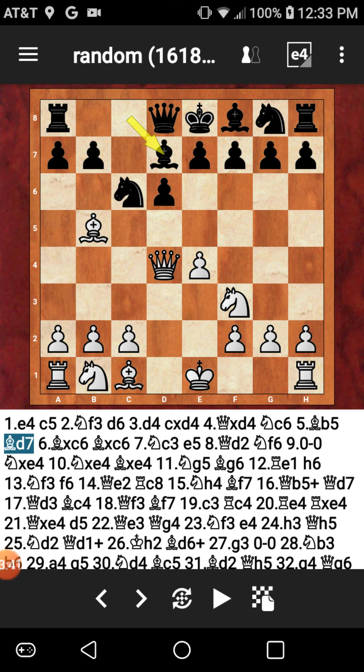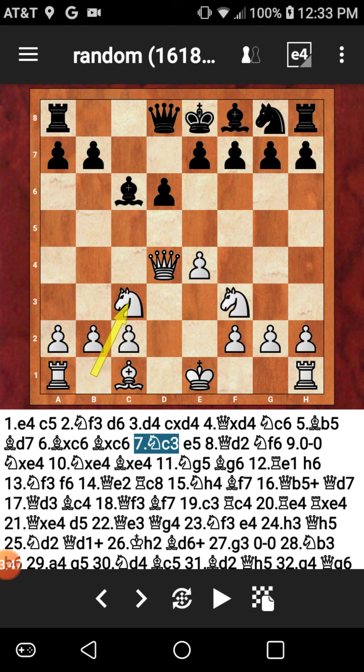So now I just develop my bishop to D7, bishop captures knight, bishop captures knight. Then white just develops his knight to C3. Very interesting game so far — a lot of development, just a lot of basic beginner opening-type preparation as we call it. Now I play E5, attacking that queen on D4, asking a question of the queen: where are you going to go?